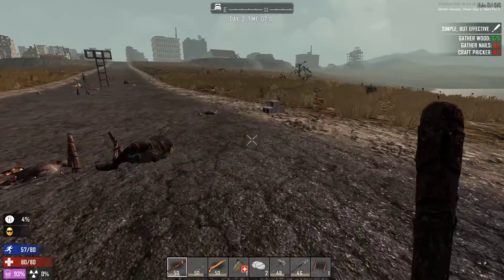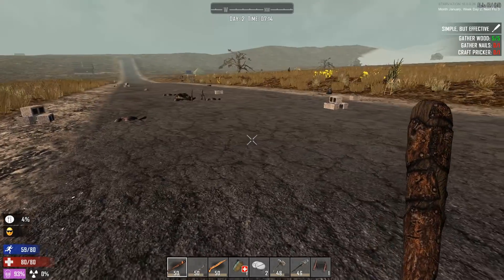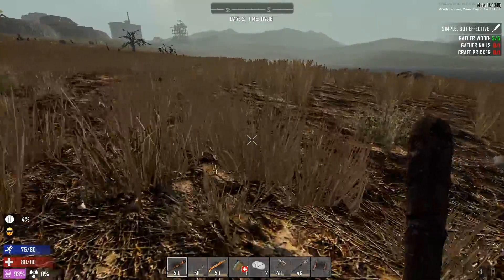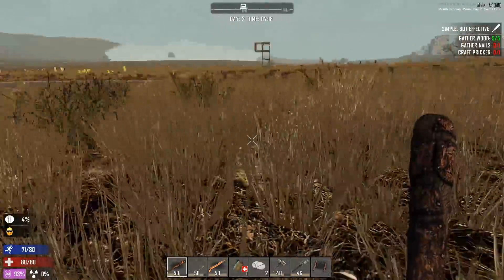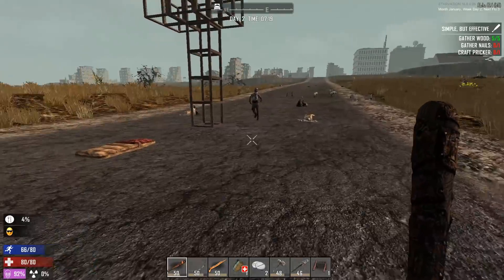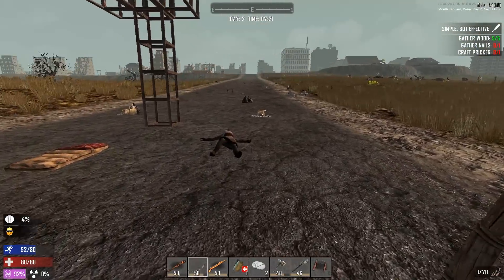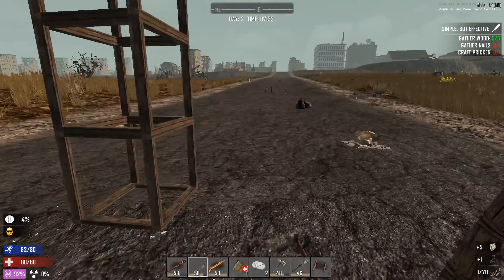We got some stuff over here — don't want to go that way. Oh we got stuff over here as well. Oh my god, and we got a spider over there. I do not have enough wood to make the ladders — I don't even know how much wood a ladder takes. Yeah, I can make one. Let's go this way and see if we can find some more wood. Gotta be careful here though — oh we got another hyena right there. God this is rough. And I'm starving.